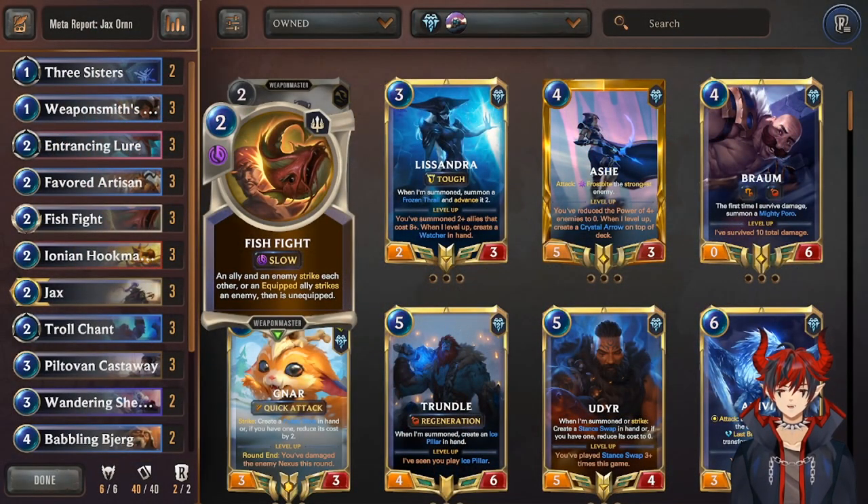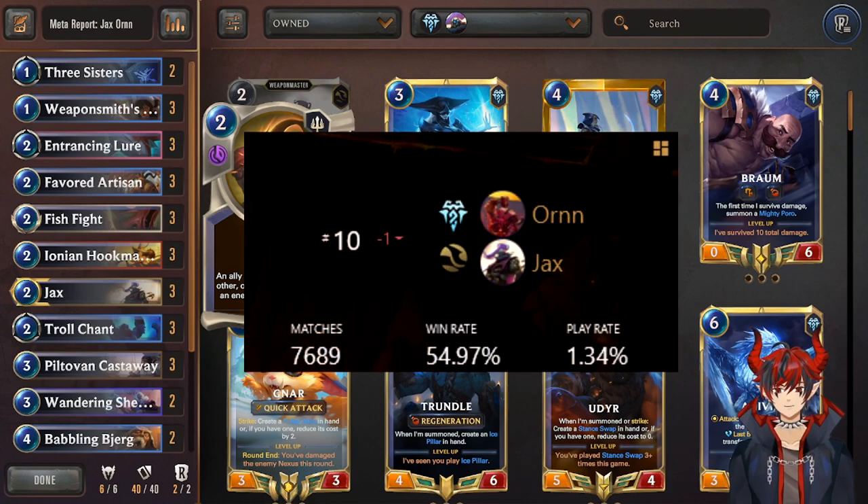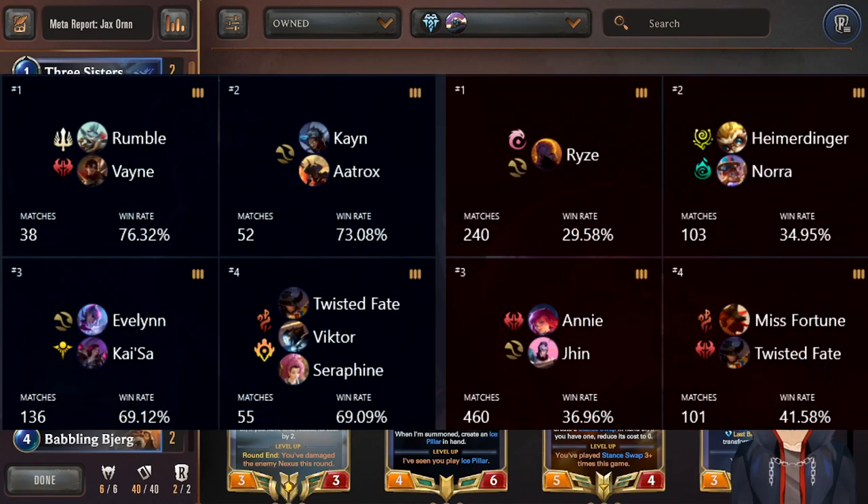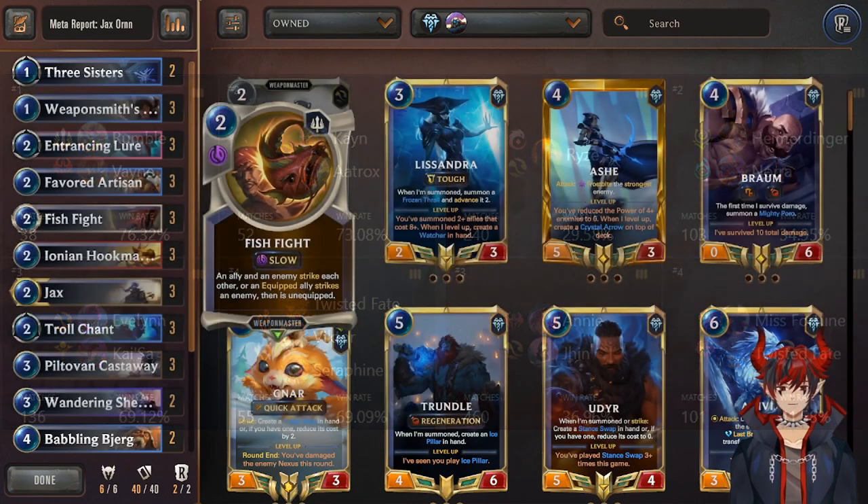The next deck has been popular recently but also completely off the radar for a few weeks — that is Jacks Ornn, with a win rate of 54.97% and a play rate of 1.34%. Its best matchups include Rumble Vein Combo, Cultists, Evelyn Kaisa, and Seraphine decks. The worst matchups are Rise, Hymer Nora, Jinn Annie, and Pirates — so it tends to be weak into hard control and hard aggro, but great in the mid-range.